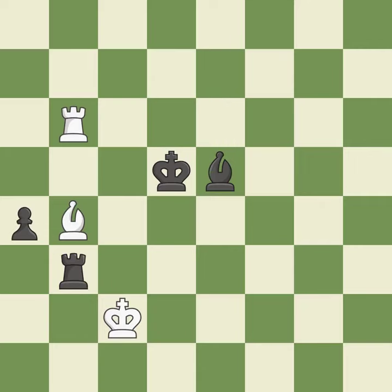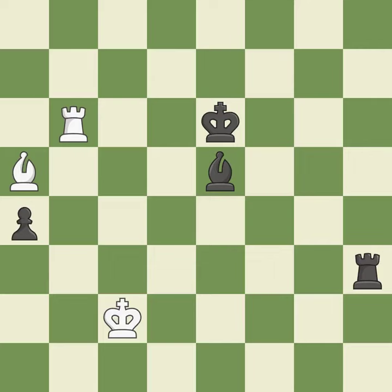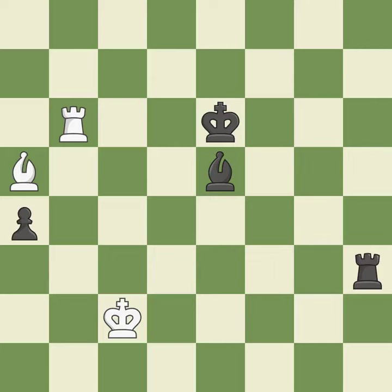This steps away from the checking rook, it is excellent. This reveals an attack on a rook. This is the only move that works — it is a great move. This moves the rook to safety, it is best. A solid choice, it is excellent. This evades the check from the rook, it is best. This is the strongest option, it is best. This steps away from the checking rook, it is best. This immobilizes the opponent's bishop by pinning it to the king — it is excellent. This is a fair move, it is good. This stops the opponent from being able to push a passed pawn towards promotion, it is best.